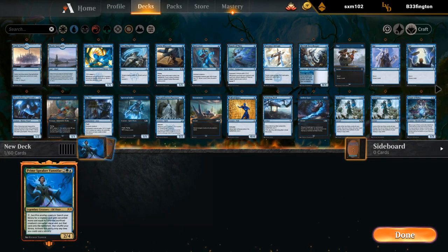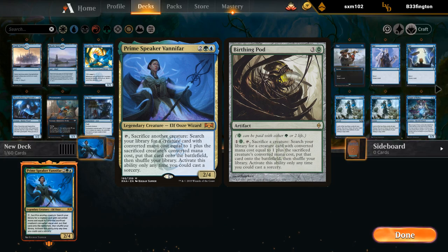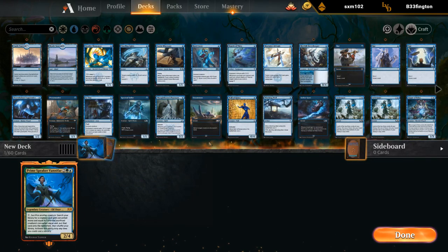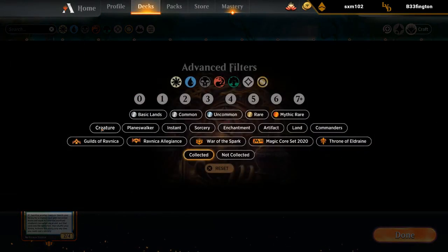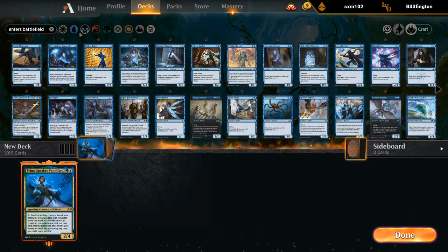First things when trying to build around Vanifar: we want to have some sort of Vanifar pod chain in mind at various mana costs — we want to sacrifice and go up the chain. Having a bit of selection at various mana costs to help us solve different problems is nice. We're probably going to be a very creature-heavy deck, mostly interested in things that have enter-the-battlefield abilities so we can filter those.